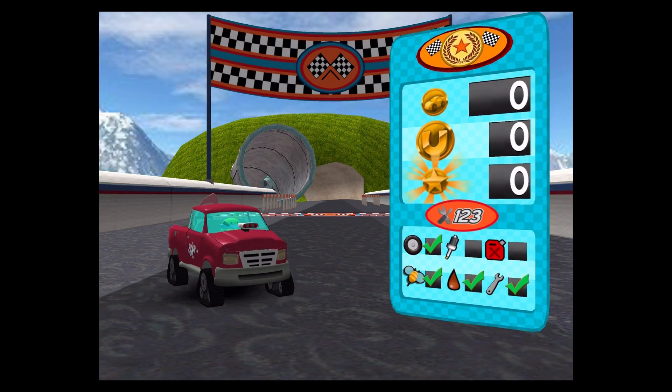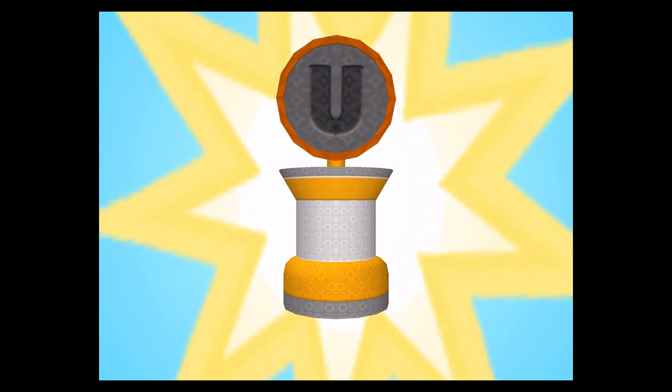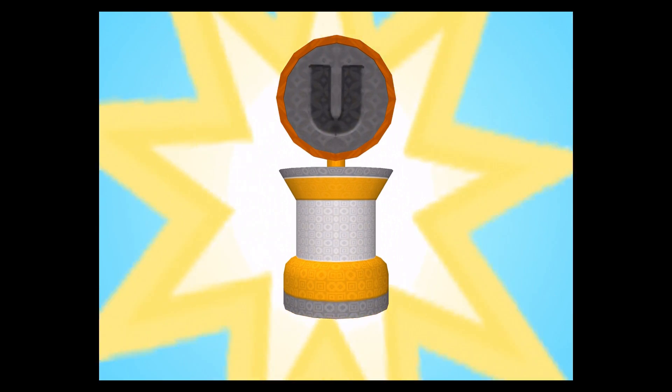You're driving, Umi Racer! Look at all those coins you collected! Team Umi Zoomy! Trophy! You earned this trophy by collecting a Mega Coin! Now you've unlocked more coins for the track! Now you've unlocked speed boosts on the track!